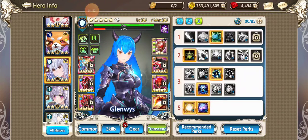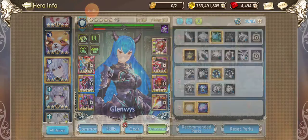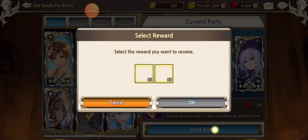That's huge as well. Zeo, I think you have a 3-star, so that should help you even more. That's my team — let's go do this run.